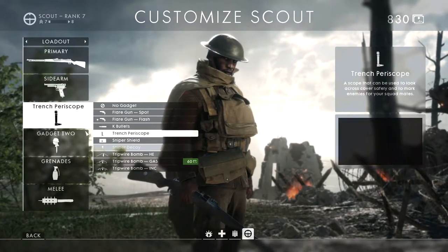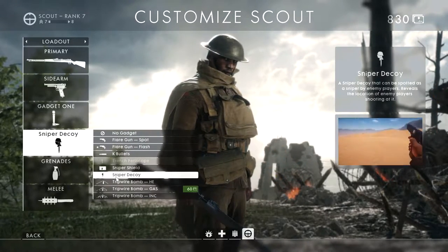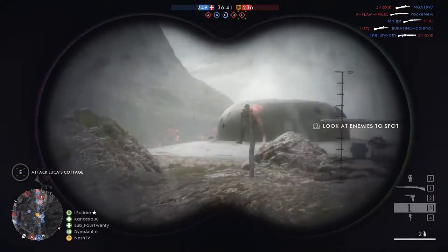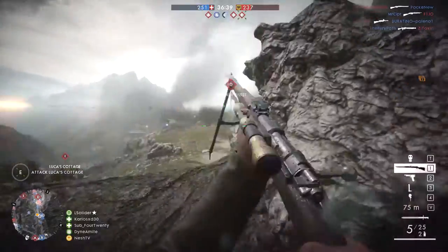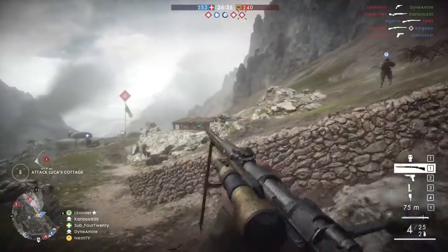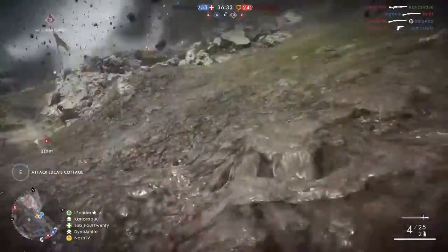The gadgets you need for counter sniping to work are the trench periscope and the sniper decoy. The trench periscope is a really powerful tool in the right hands. With it you can mark enemies that you can later shoot with ease, because you will see their whole silhouette even through gas or smoke.